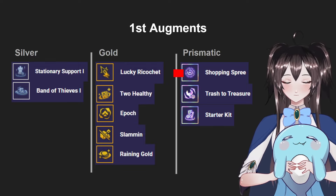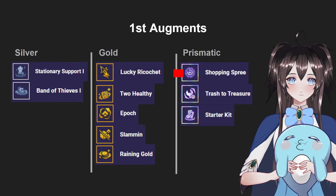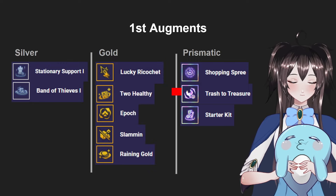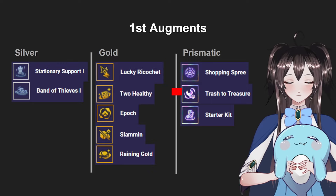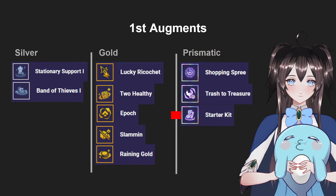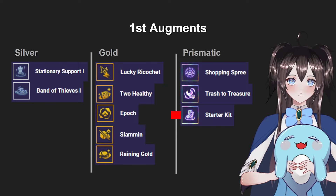For Prismatic first augments, Shopping Spree is very good for Kai'Sa — you get plus one gold every turn and 30 free rerolls when you hit level 8, allowing you to 2-star everything on the board. Trash of Treasure is also good because every Orn artifact is valuable when you play AP, AD, and tank units. If you're feeling lucky, Starter Kit has a decent win rate since you have a 1-in-4 chance to hit Kai'Sa, Sylas, or Galio.